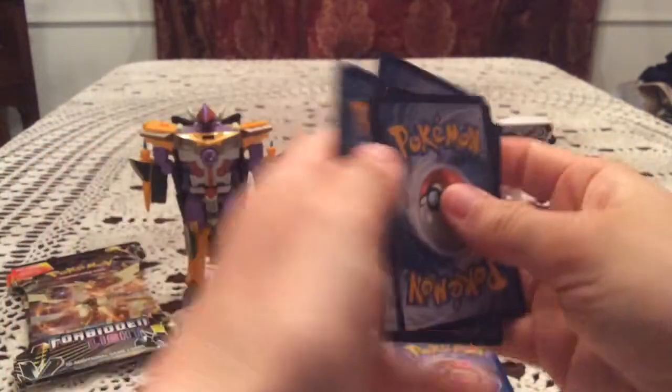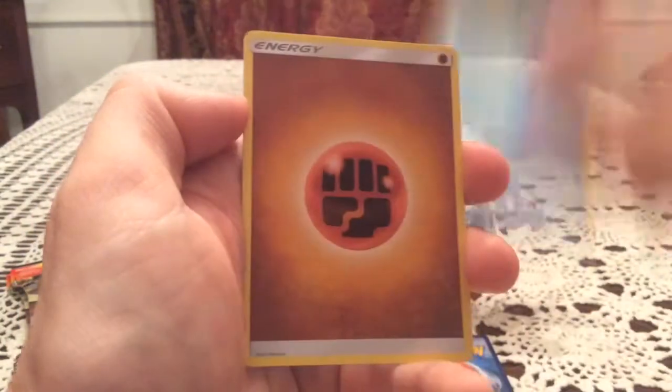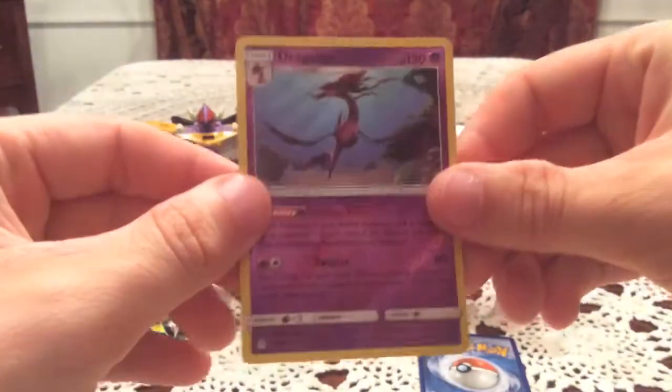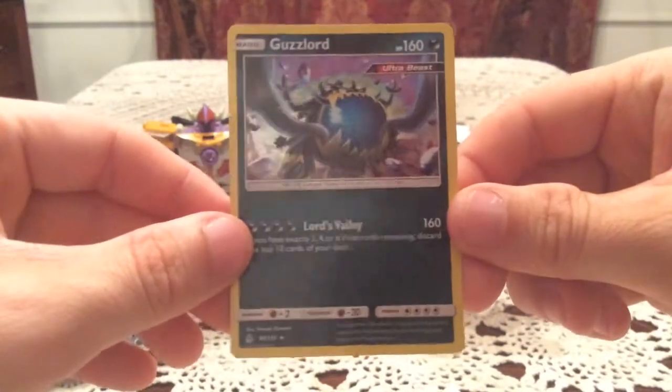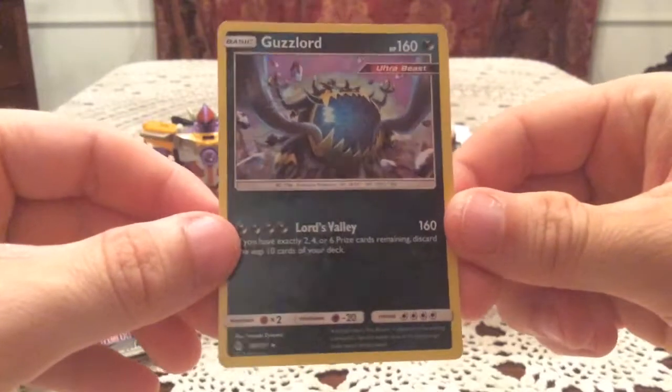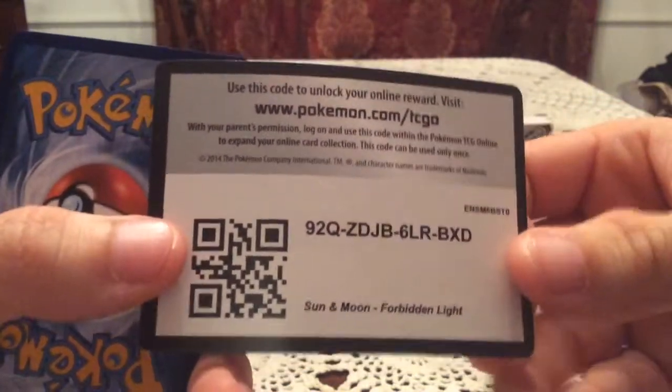These last three packs need to deliver. Pack seven: Scatterbug, Honedge, Helioptile, Skiddo, Dewpider, Hider, Porter, Doublade, and Hawlucha. The reverse is Dragology — a psychic type I don't need. But the rare — there's a holo! It's a holo Guzzlord! So we're not completely shut out. Guzzlord is one of my two favorite Ultra Beasts so I'm super happy to see that.